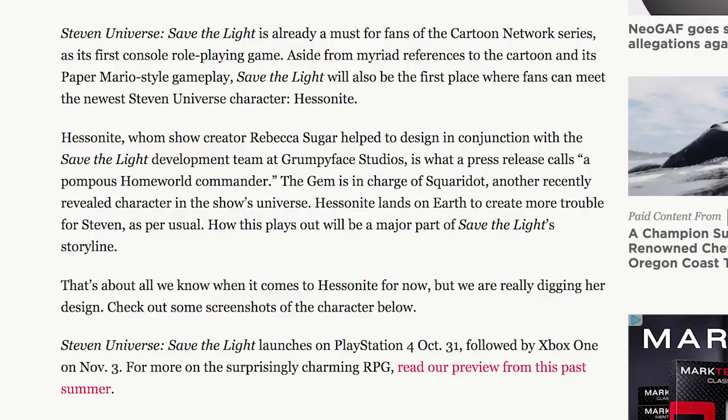Hesonite, whom show creator Rebecca Sugar helped design in conjunction with the Save the Light development team at Grumify Studios, is what a press release calls a pompous Homeworld commander. The gem is in charge of Squaridot, another recently revealed character in the show's universe. Hesonite lands on Earth to create more trouble for Steven as per usual.